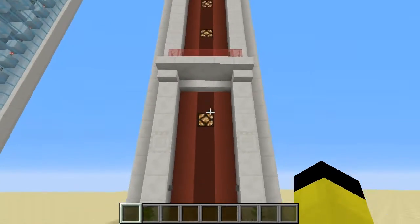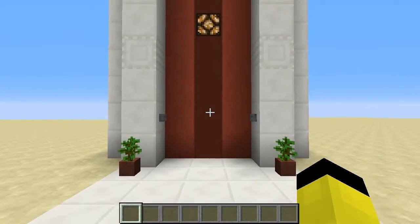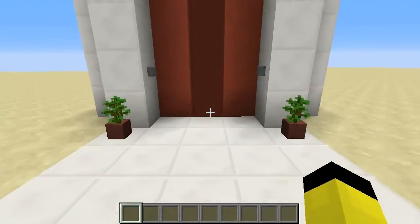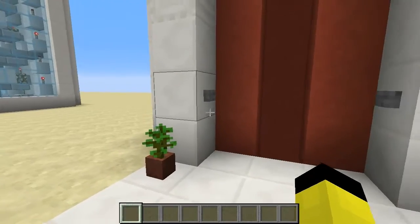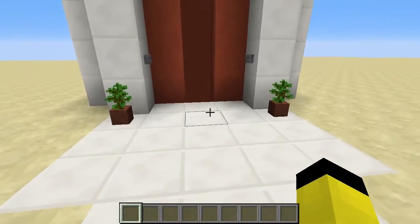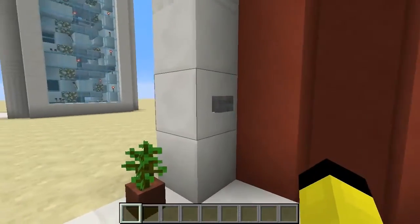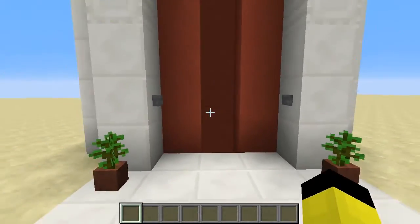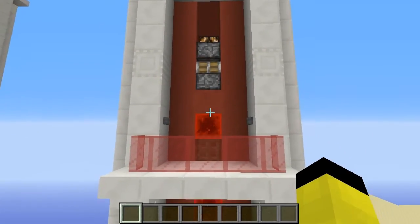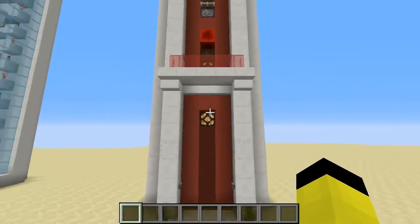Alright, just to show a different configuration, I'm here at my 3x4 elevator in the multi-floor setting. At the moment I've got my cabin all the way at the top and I want to bring it down. Very similar to my other elevator, you can actually call it to whatever floor you're on. On this one I've actually made this the first floor, that the second floor, and the top one the third floor.